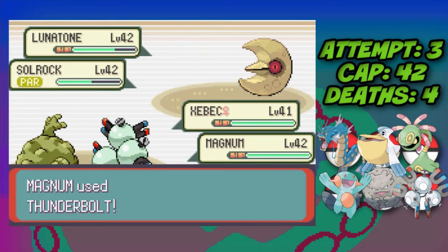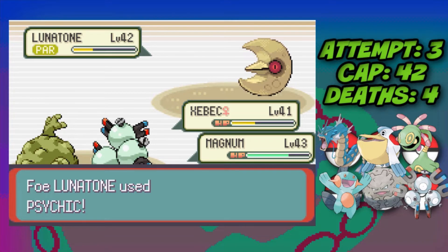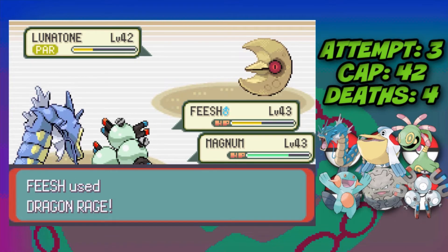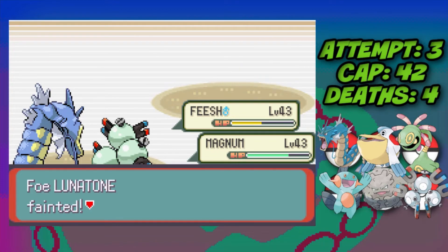I switch Gyarados out for Graveler as a second sacrifice. We Thunderbolt Solrock and take it down, then Lunatone Sidekicks Graveler and takes it down too. We send Gyarados back in — it's faster so Dragon Rage takes down Lunatone and that's Tate and Liza defeated, but at the cost of two deaths.